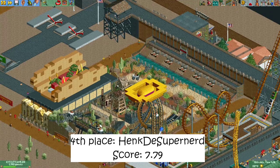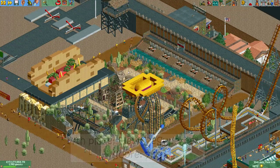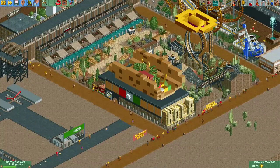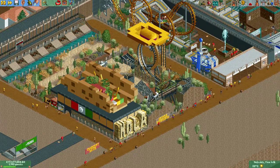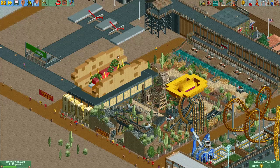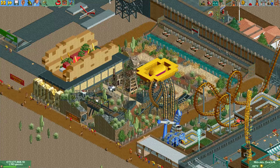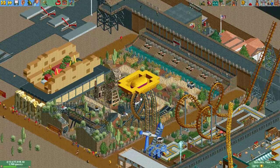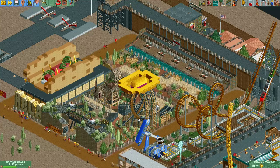In fourth place we have this plot made by Hank the Super Nerd. Hank the Super Nerd also always builds really great stuff and again this round is no exception. To start off, he put his character from the Goliath text here spelling 'Hola' — I think that's a funny touch. He made this taco building also shaped like a huge taco, which I think is really cool. There's a monster truck ride going around the plot and it even has a loop here — it's probably chain lifts helping the cars make it through the loop at a reasonable speed.